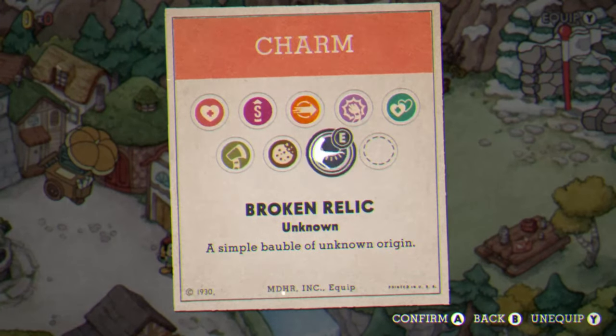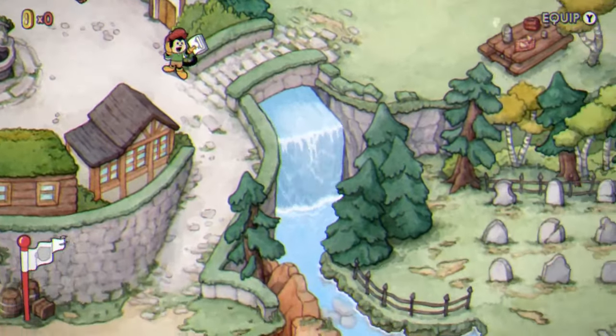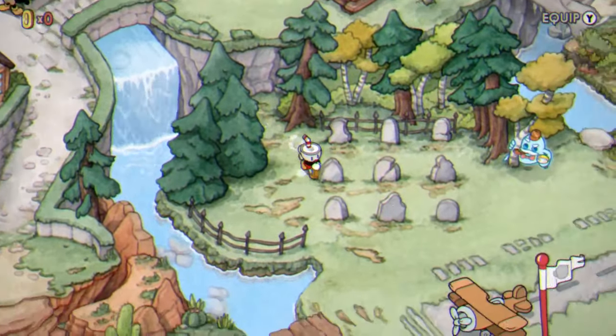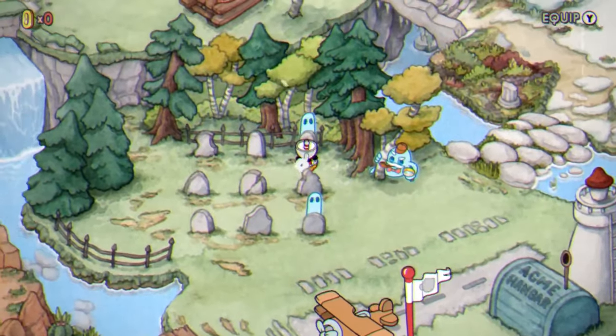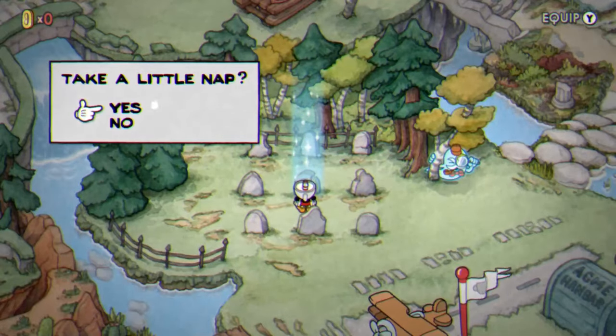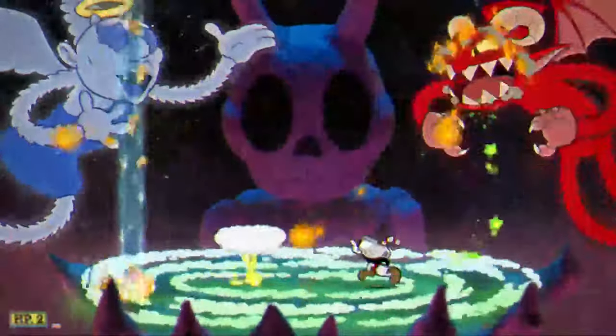Once you talk to them, you equip the broken relic charm and go towards the gravestones to interact with them in the order they told you. By interact, I mean the button you use to speak to NPCs or enter levels. Once you do that, the middle gravestone should light up and you will be able to interact with it.